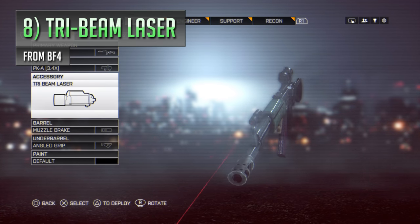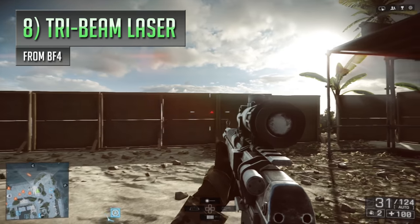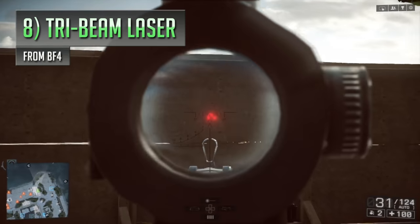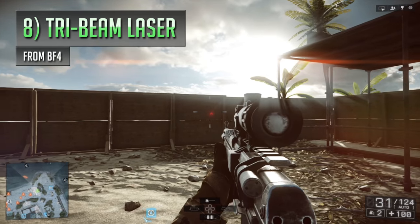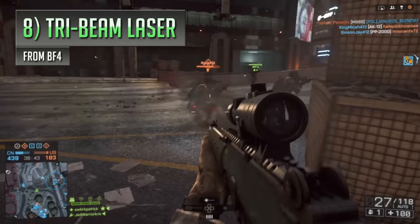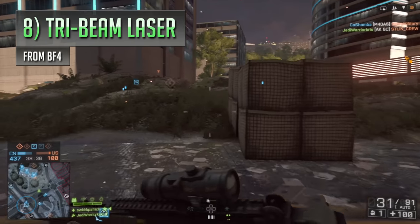If you've ever wanted to feel like the predator in a Battlefield game, then our next attachment is the one for you. Battlefield 4 gave us the option to equip a tri-beam laser sight, which basically emits three red lasers instead of just one, functioning in a similar kind of way to the standard version but cranking things up a notch, heightening some of the laser sight's pros and cons. Because you've now essentially got three bright red lasers shining out of your gun's nose, this makes it much more visible to enemy players, making you a more obvious target, especially in shadowy areas and inside dark interiors, where those lasers are going to seem a lot stronger and more vibrant.